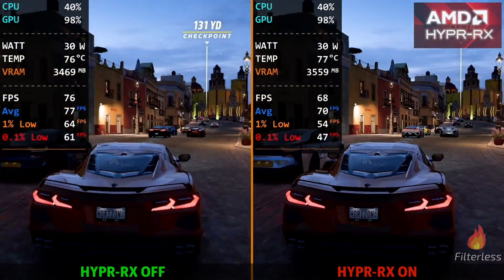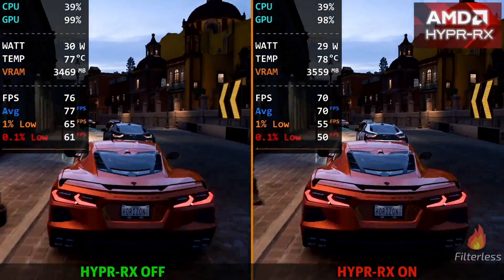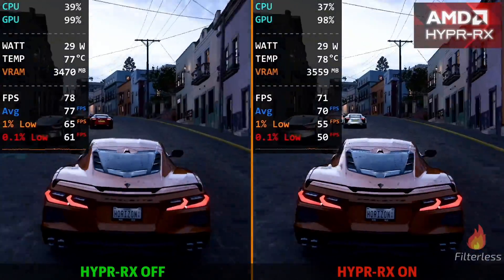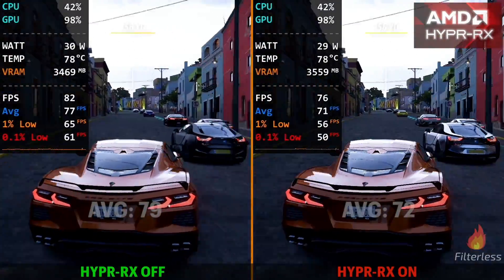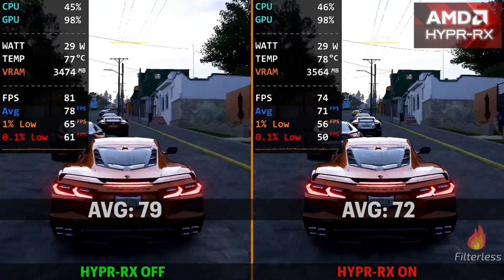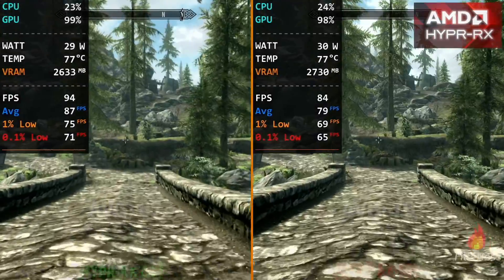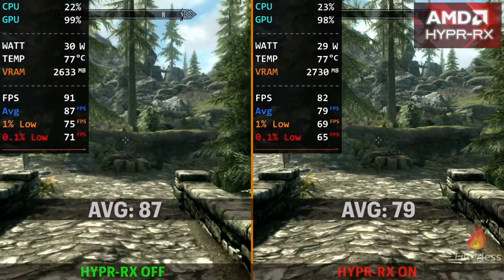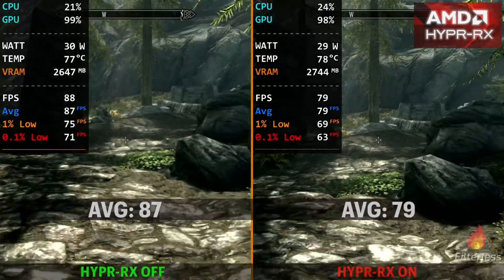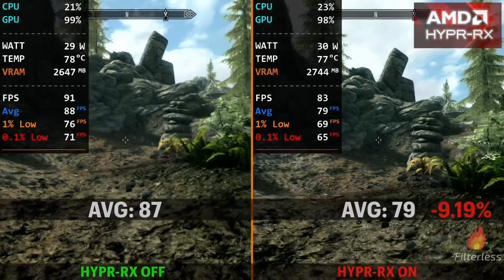As you can see here in Horizon 5, we have HyperRx turned on on the right hand side and turned off on the left. We're running the medium preset at 900p and 30 watts on both. We ended up getting 79 FPS without it and 72 FPS with it on, losing about 9% performance. Then on Skyrim running these same settings, we got 87 FPS with it off and only 79 FPS with it on, resulting in about a 9% performance loss as well.